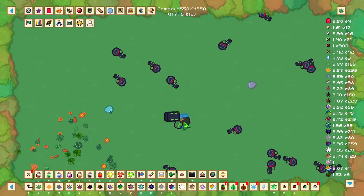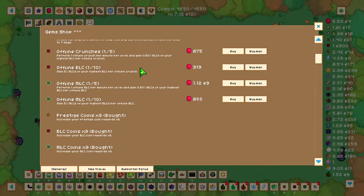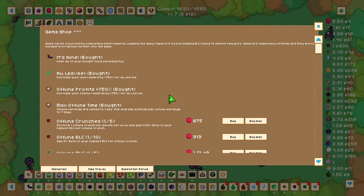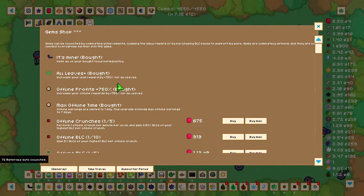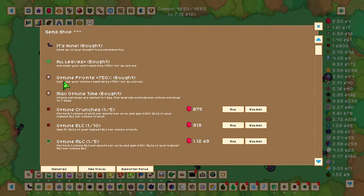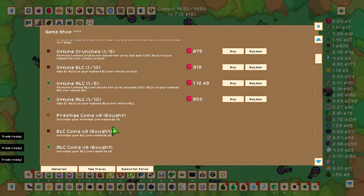To help with progression, head up to the gem shop and purchase these upgrades. These upgrades include 'All Leaves Plus' which will increase your leaf rewards by 750%, offline profits by 750%, and also prestige coins times three. If you can't purchase these upgrades it is perfectly fine — it just helps with progression speed.